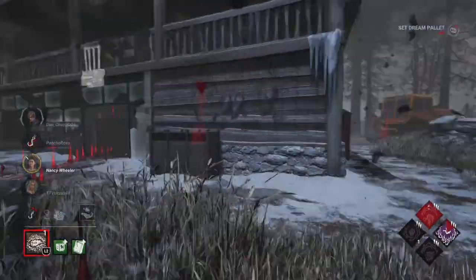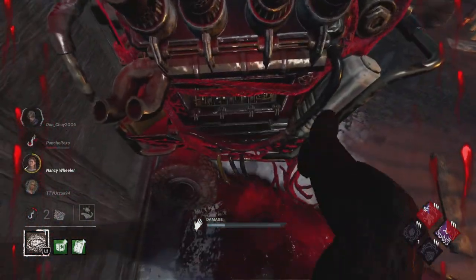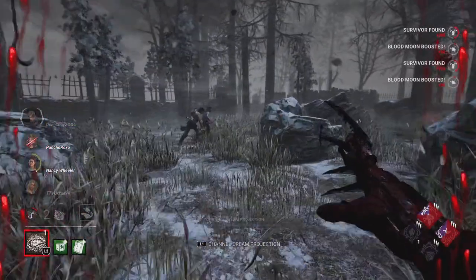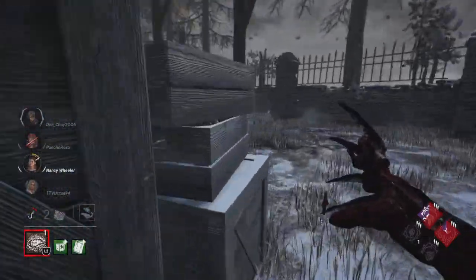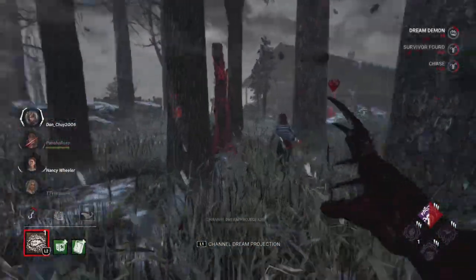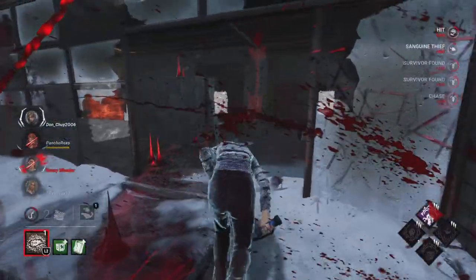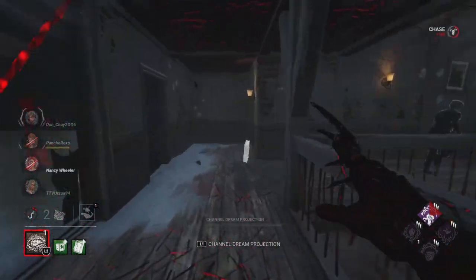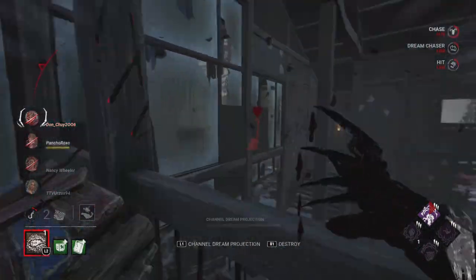We take a look around — we don't really see anything getting blocked — and we're already at like two gens with two hooks. But as I've said, the game ain't over. We just ignore Nancy as long as we can because I don't want to give the Yui free distance, especially with a character like this. Dead Hard — and yet again a third chance already given: first was breaking free, then the flashbang option, then the sabo, and now it's Dead Hard. Then two people body blocking — like how many more chances?